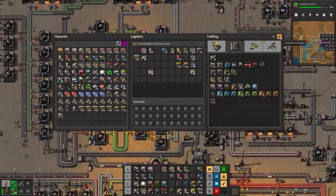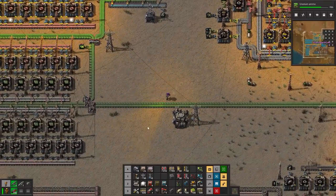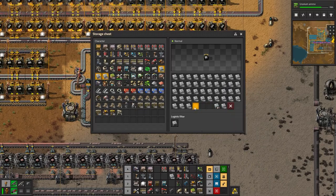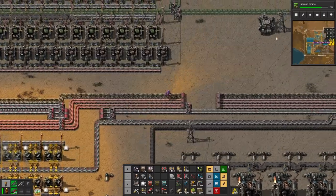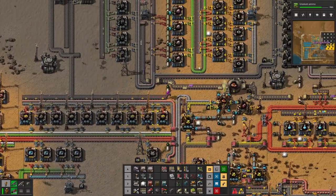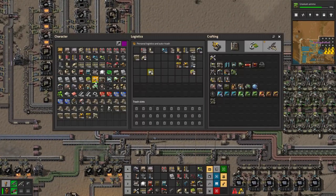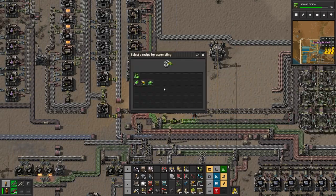We've got all this stuff here so we can do it. We need iron gears, advanced circuits, and more concrete. Just take a few because we might have to build a couple. One, two, three, four, five, six - take six, why not? We'll make another centrifuge because I'm guessing one centrifuge processes the ore into 238, and then another centrifuge will process it further.